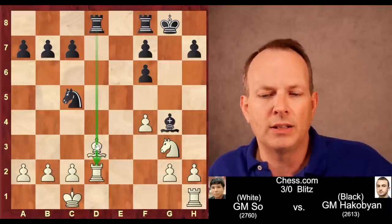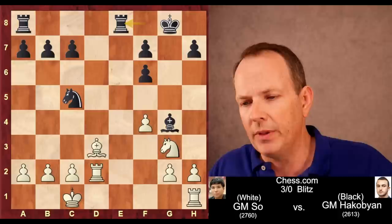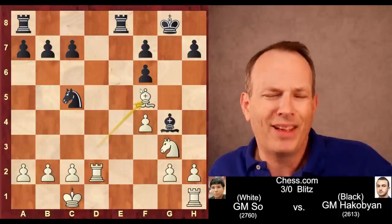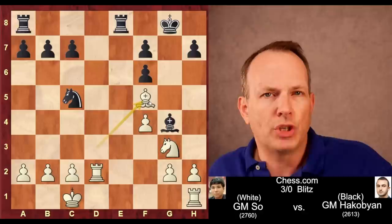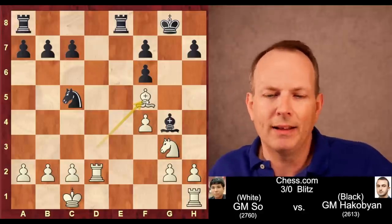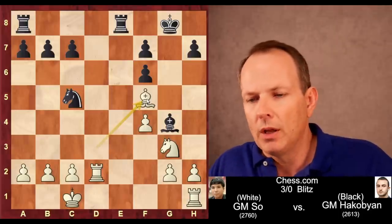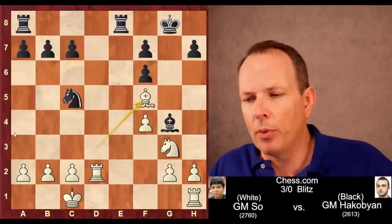Rook A to D8, continuing to pile pressure on D3, would have been a good move. Black plays Rook F to E8 instead. Now Bishop to F5 — that's really the problem with Rook F to E8, it does sort of allow the exchange of these bishops. Because of that, black really cannot create a weakness in white's position. Only black will have the pawn weaknesses.